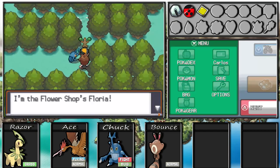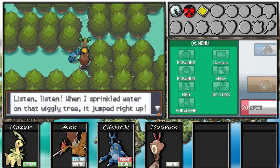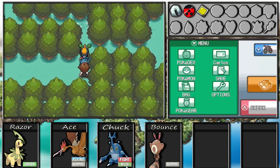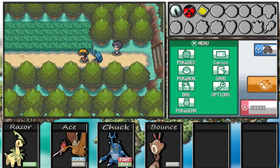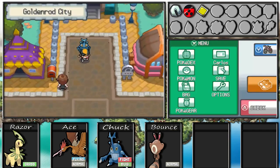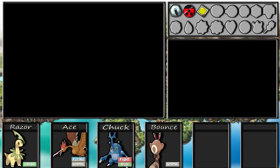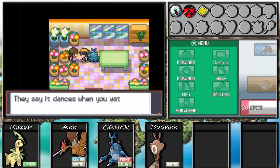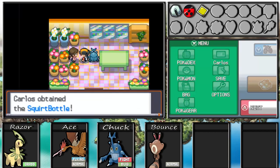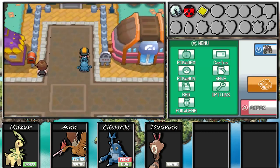There's a florist who mentions a strange tree on Route 36 that dances when you water it. So I head back to Goldenrod City to the flower shop, and the florist mentions there's an odd tree on Route 36. Since we have the Plain Badge from defeating Whitney, she lets us borrow the Squirt Bottle - actually, she says keep it. So we obtained the Squirt Bottle. Now we head back to Route 36 to water that moving tree.